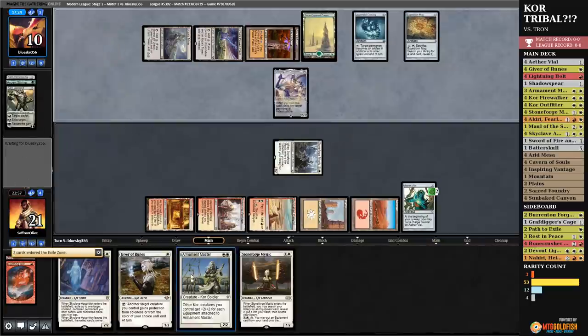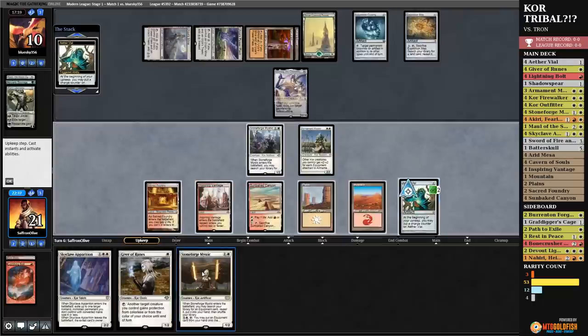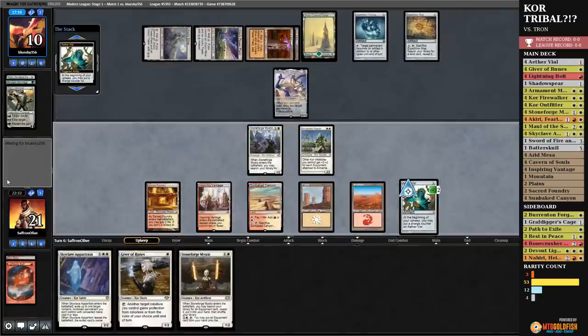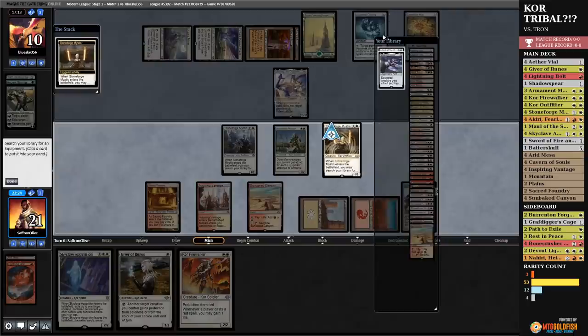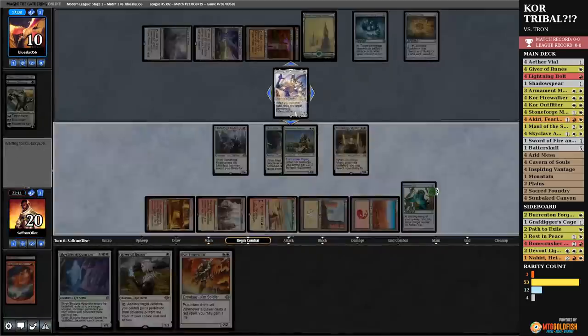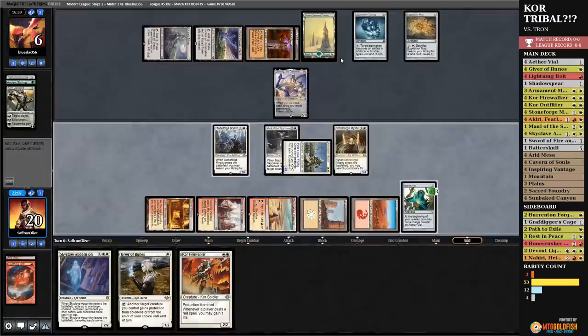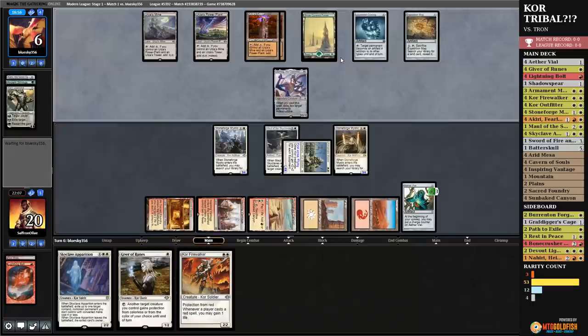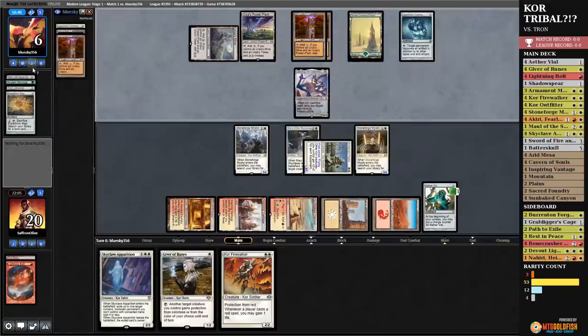Sword of Fire and Ice and Akiri — well, we did want those permanents. Opponent passes. Aether Vial, Armament Master, untap. So we Vial Stoneforge — we cast Stoneforge. Let's take up Stoneforge Mystic. It's all going to come down to what our opponent has next turn. Maul of the Skyclave on Armament Master — hit our opponent. Do they have another Ulamog? Do they have an Ugin? There are many things that still make us die here. Opponent cracks Expedition Map. Gets another tower, so even more mana. And taps a ridiculous amount of mana for a massive Walking Ballista.